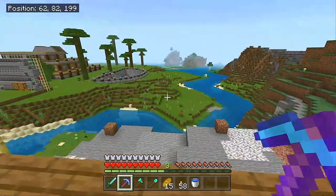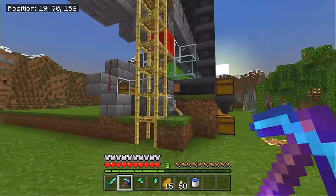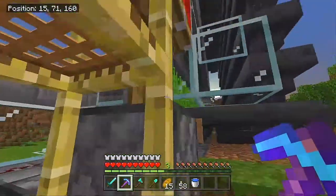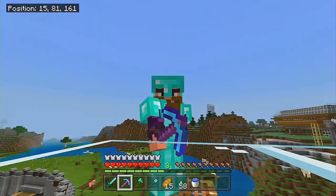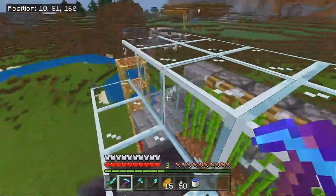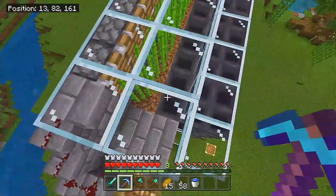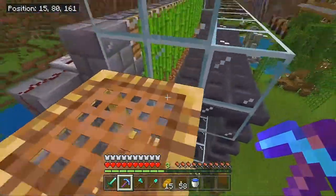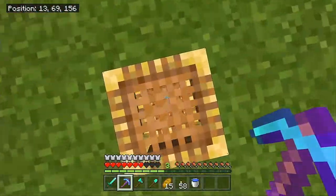Before the adventure, we have a bit of sad news: because 1.17 is officially out, zero-tick farms no longer exist. Press F to pay respects. If you had a zero-tick sugar cane farm, bone meal farm, kelp farm, or cactus farm, they will no longer work. It's a good thing we stockpiled as much sugar cane as we could.